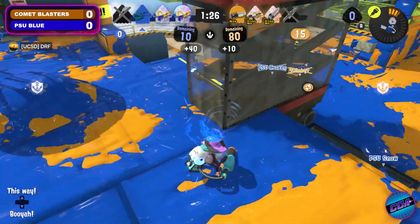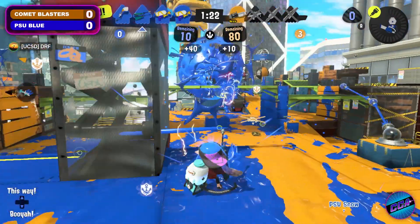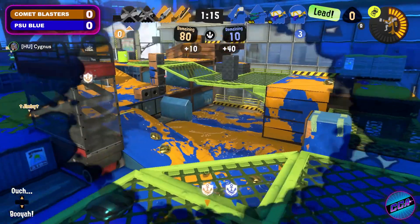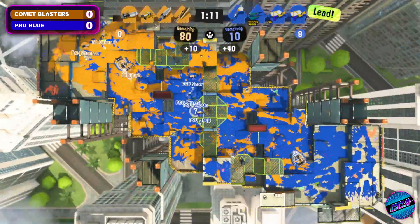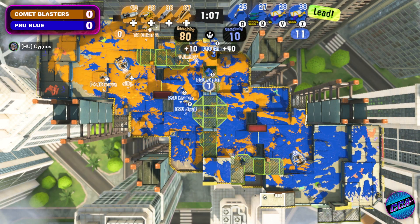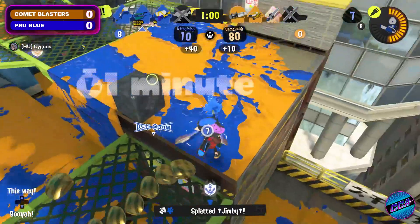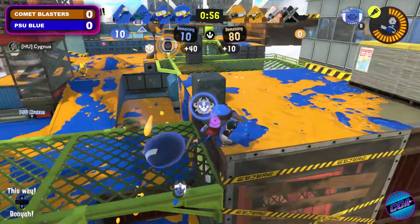It's at least just a couple clams less they're going to have to score if they want to search for the lead. But that's going to be a wipeout once again on the side of Comet Blasters — very unfortunate. PSU Blue holding very strong defense. I really like the defensive use of that ink vac there. Definitely one of my favorite design specials in the game. So glad it's gotten to the point of solid competitive use.